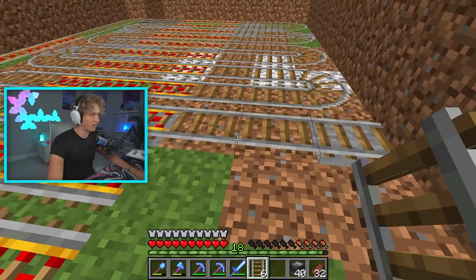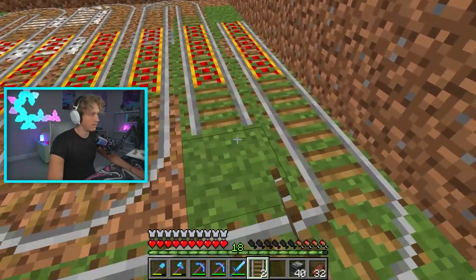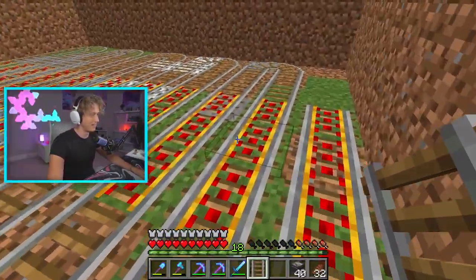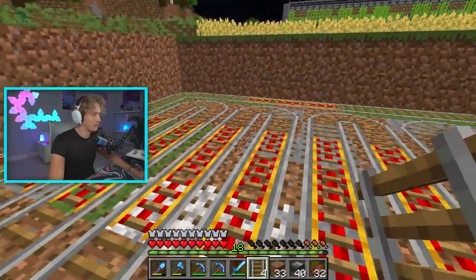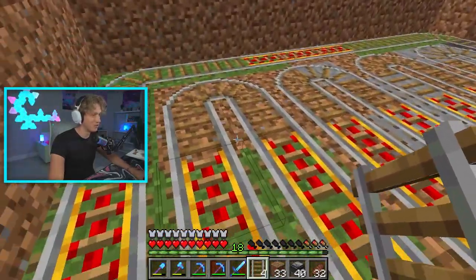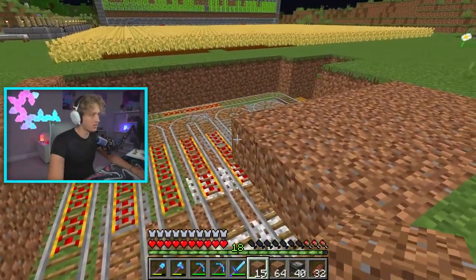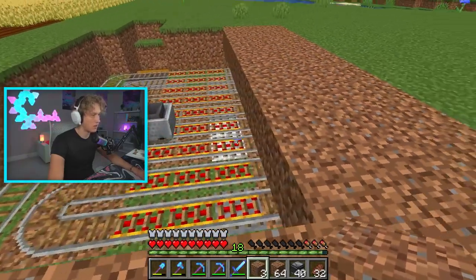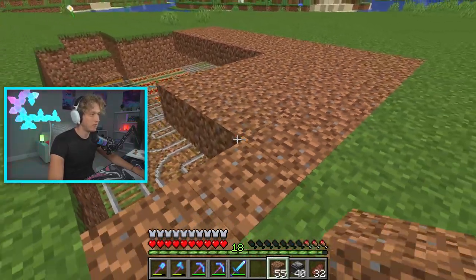This is where the minecart with the hopper is going to go, to transport everything. I definitely messed something up, but it's all fixed and connected. Every single power rail is working. The collection system is fully complete, which is really awesome. Now we just have to add the dirt where we're gonna plant the melons.